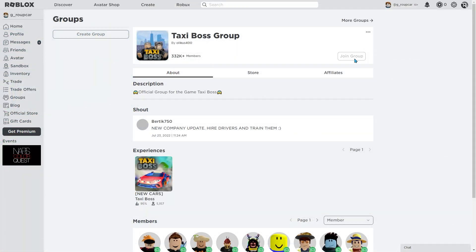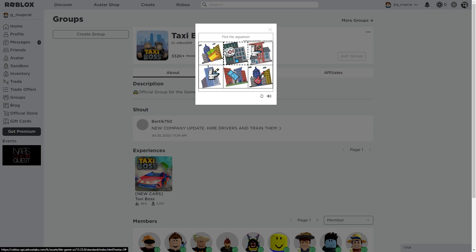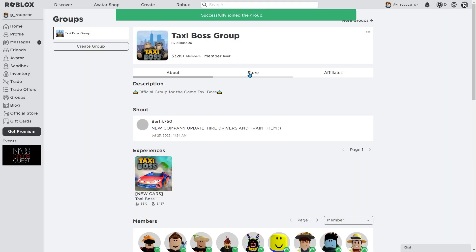Now I'm just gonna press Join Group, and just gonna do this verification thing real quick. And there we go, we joined.